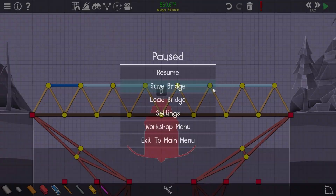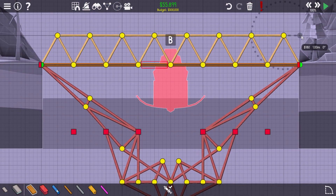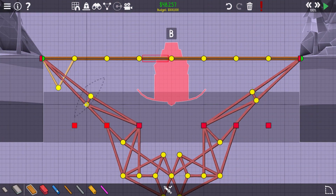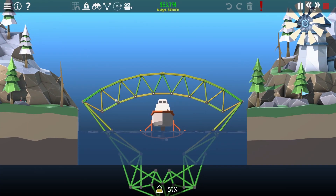I then tried to have it make the semi-circle shape by expanding the top supports of the truss, causing the bridge to bend into the shape, but it was very difficult to keep it from breaking. I ended up switching to bottom supports and contracting the bottom supports to create a semi-circle shape, which turned out to work well.